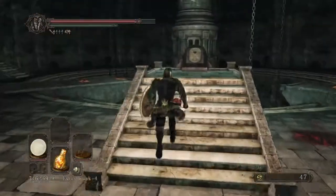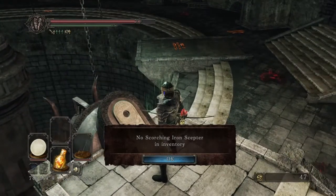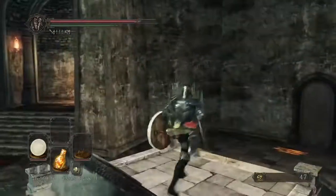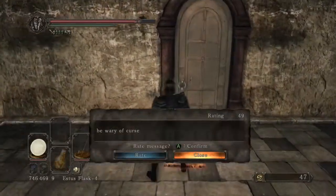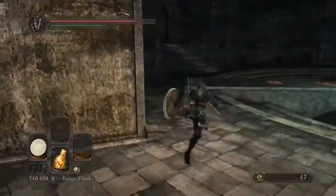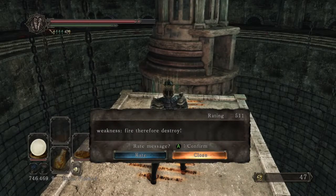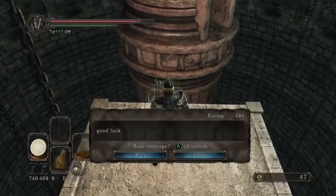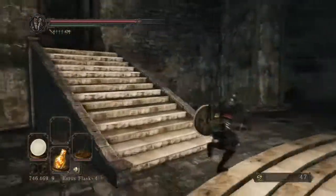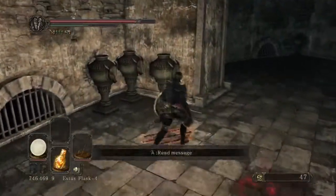So what have we got here? Scorching Iron Scepter — I would guess we need to find that. 'Be wary of curse?' It's locked, never mind — I won't be wary of curse then. 'Weakness fire, therefore destroy?' Don't know what that's all about. Okay, that was the way we came in. Seems like we might only have one way to go here.